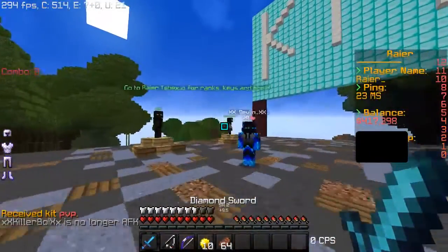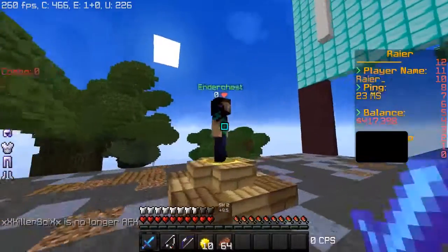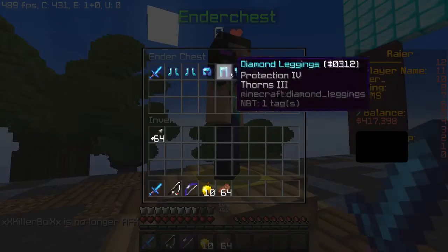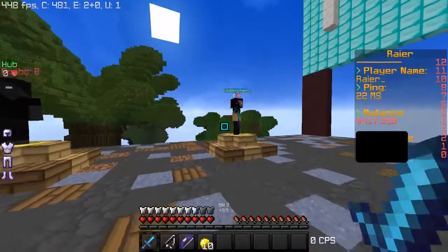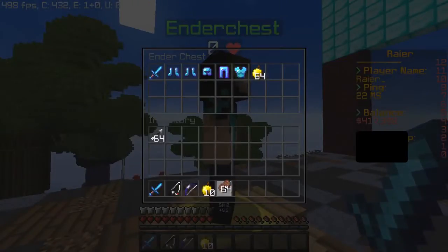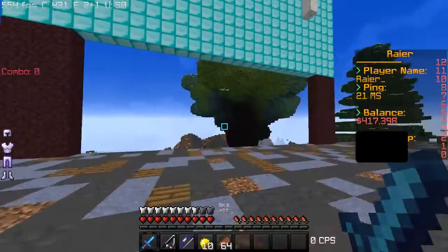You right click to get PvP gear, put on the armor, and you have food and everything. Right here is your ender chest — you can right click it to open it, put stuff in like steak, and no one else can touch it except you. When you right click it again you can get your items back.